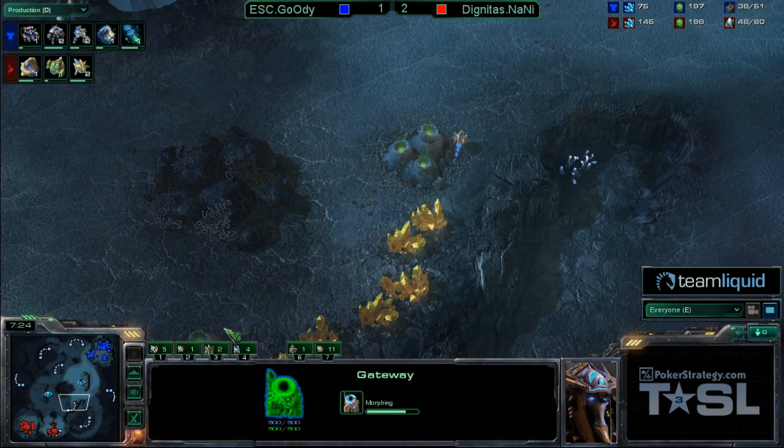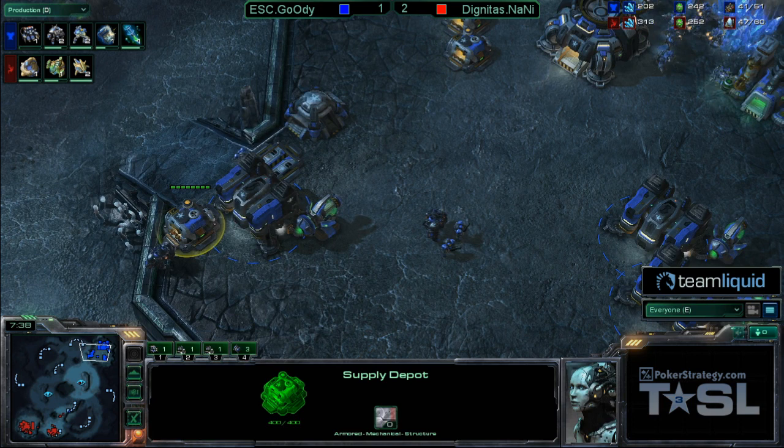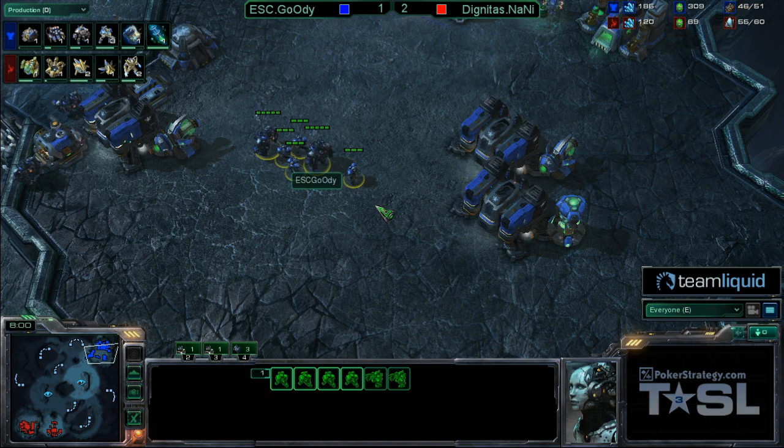Really in Goody's position, you're almost all in right now. We're seeing Naniwa do some very good responses — getting the three gateways before the Robotics Facility. We've seen him rush for the Robo in almost every single game. But very smartly realizing that his opponent has to make a lot of Marines and Marauders given the deficit he's at. So he's going to begin making those Gateway units right away. There's the Chrono Boosted Observer getting the Robo Bay immediately — a very strong read by Naniwa.